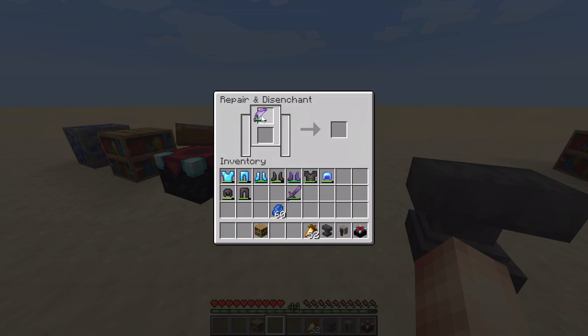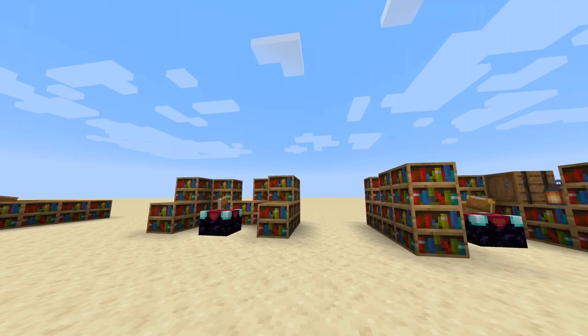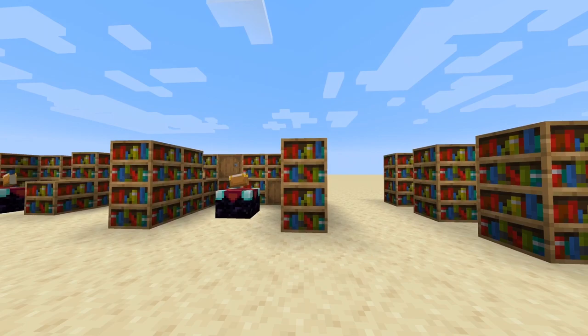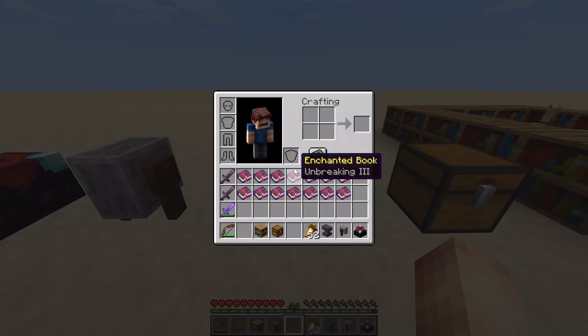Then go to a grinder to reset the enchantments on your item. Place it in, pick up the item on the other side, you'll get some XP back and the enchants will disappear. Thanks to Jessica for this tip, by the way. Here are various other enchanting table setups you can use — you can place the books randomly as long as they are one square away from the enchanting table with a gap in between and at least 15 books in total.